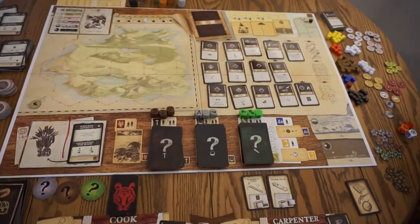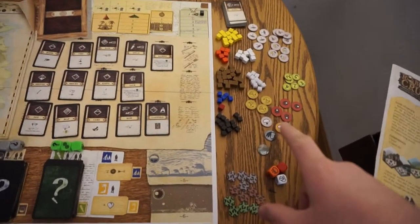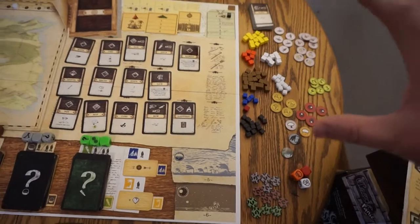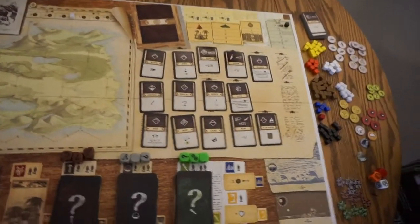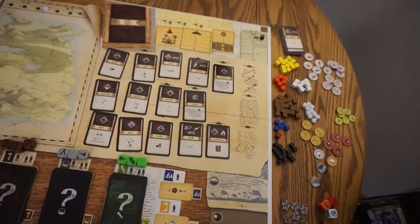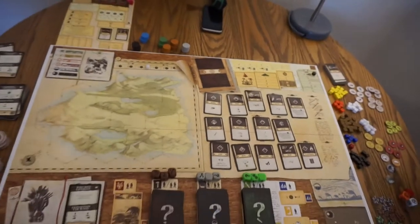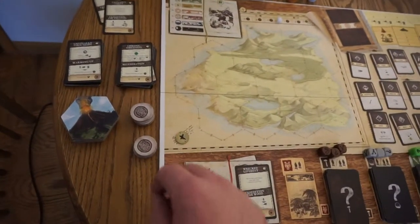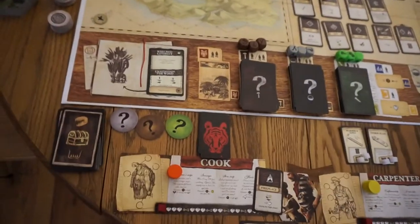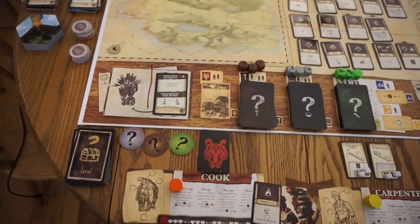Start out by placing the board down. Next, take all your tokens and resource cubes and put them in individual piles. Your player pawns go in different piles, and your discovery tokens — shuffle them and put them in a couple of stacks.